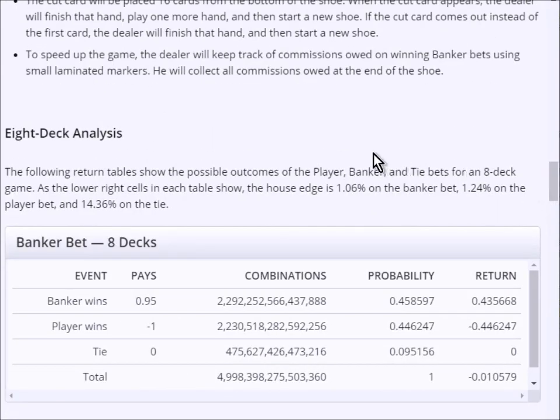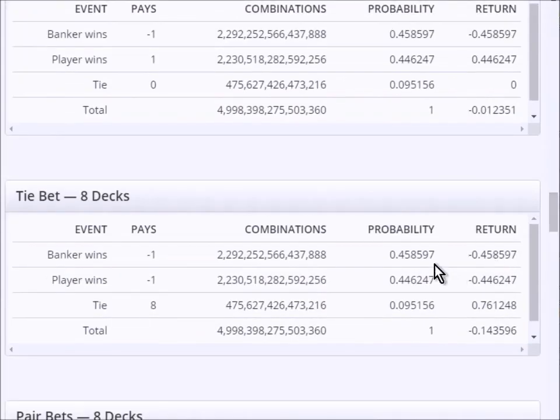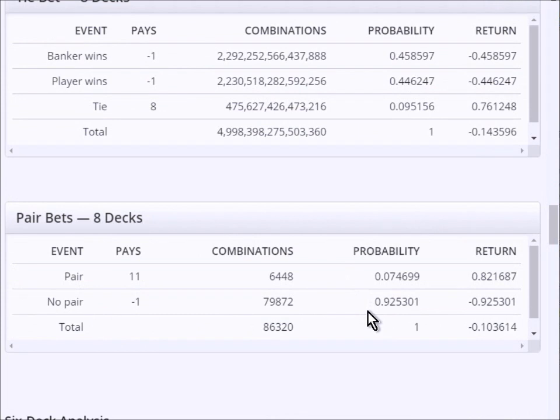Let me go over the odds in Baccarat. For the banker bet, the probability of a banker win is about 45.9%, a player win is 44.6%, and a tie is 9.5%. After doing all the math, the player can expect to lose 1.06% of whatever they bet — house edge of 1.06% on the banker. On the player, that house edge is 1.24%. On the tie, it is 14.36%. The house edge on the tie is huge compared to the banker and player. Some tables have pair side bets — one on a player pair and one on a banker pair — both paying 11 to 1 on a win, with a house edge of 10.36%. All of this assumes an 8-deck shoe, which is almost always the case.